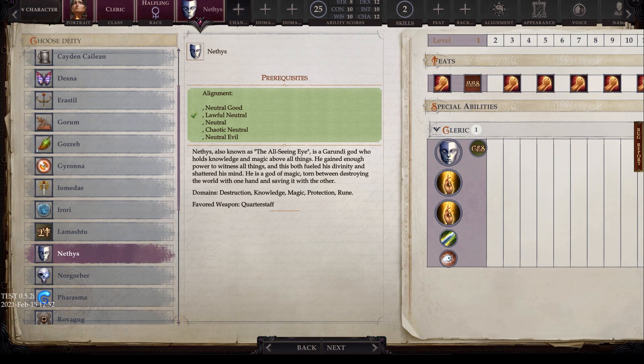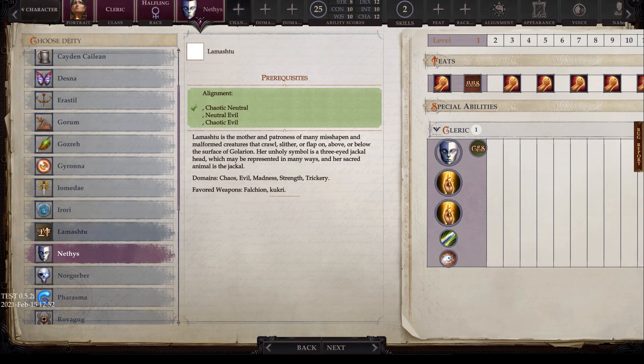Next we have Nethis, with alignments of neutral good, lawful neutral, neutral, chaotic neutral, and neutral evil. Also known as the All-Seeing Eye, Nethis is a Garudi god who holds knowledge and magic above all things. He gained enough power to witness all things, and this both fueled his divinity and shattered his mind. He is a god of magic, torn between destroying the world with one hand and saving it with the other. His domains are destruction, knowledge, magic, protection, and rune, and his favored weapon is the quarterstaff.